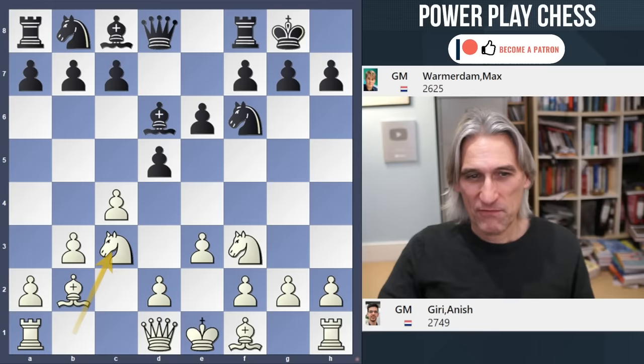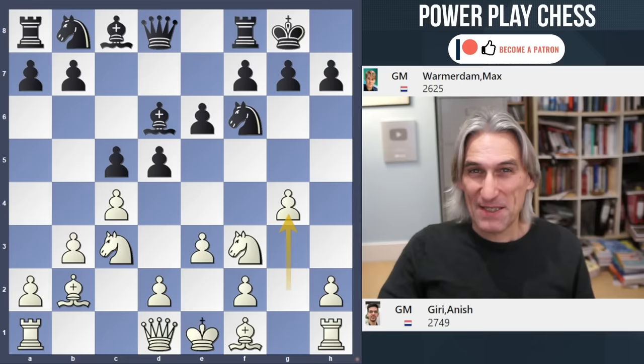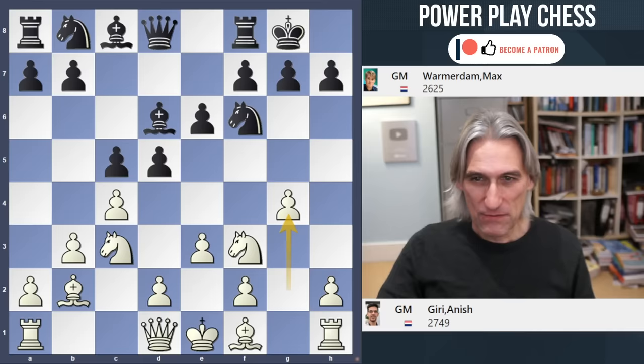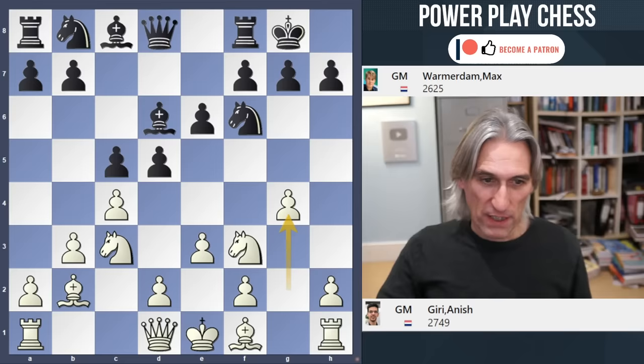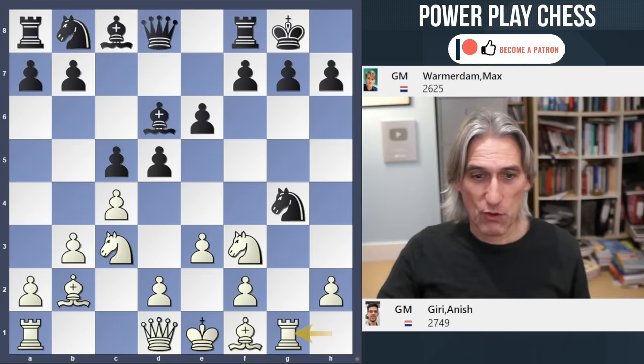C4. Although it has to be said that this particular system has been played quite a lot over the past few years, you could say theory has yet to crystallise on what's going on here. Giri took the chance to play something a little bit adventurous right at the start. These ideas with G4 and H4, in combination sometimes with Qc2, are actually pretty well known in this kind of position.